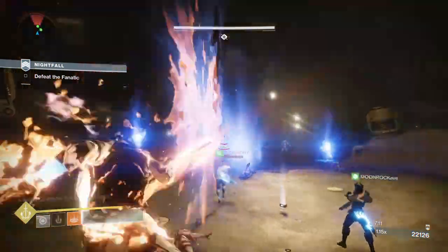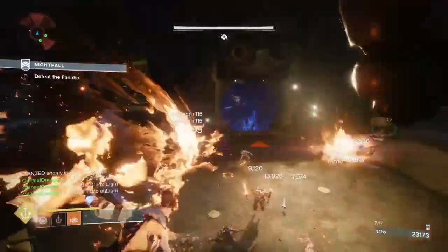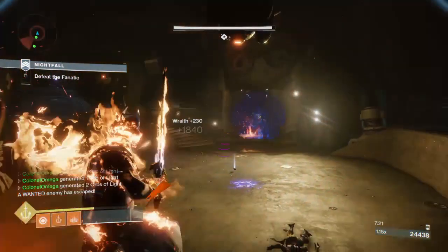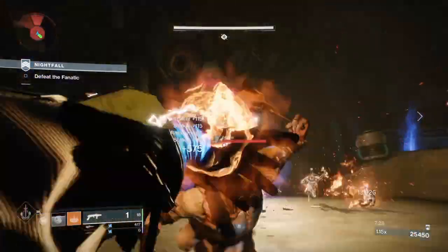When the mobs appear, whoever has the best super pops theirs. I popped mine in this strike because mine's the most useful here. Make sure you don't pop it too early and don't waste it — focus on helping your teammates because you want to let them move fast.